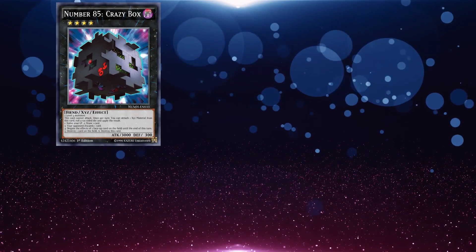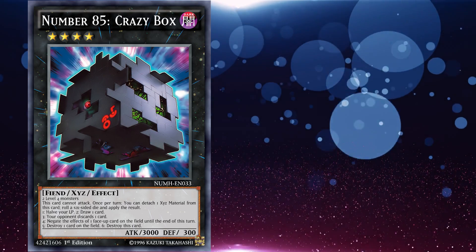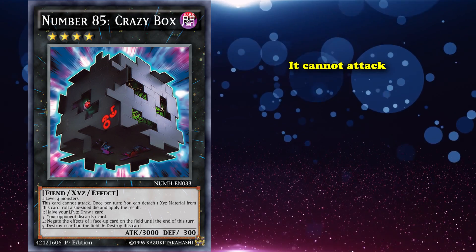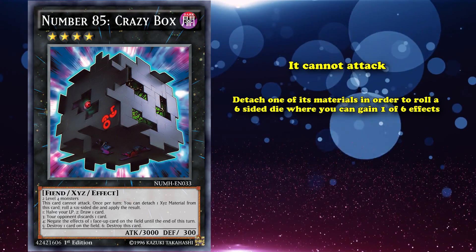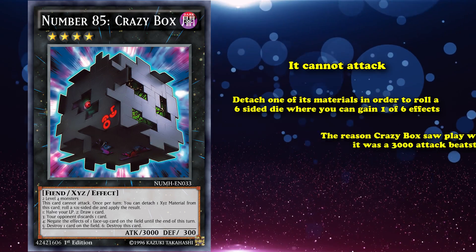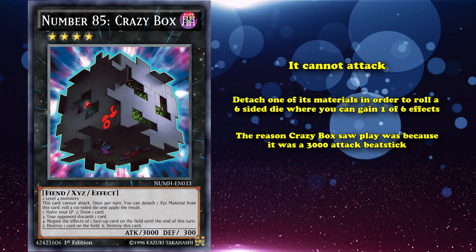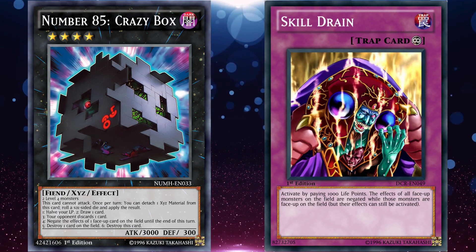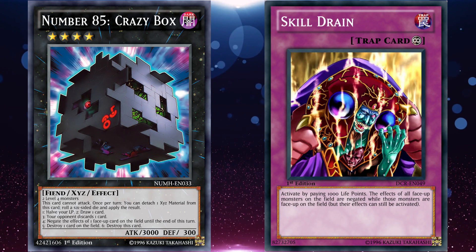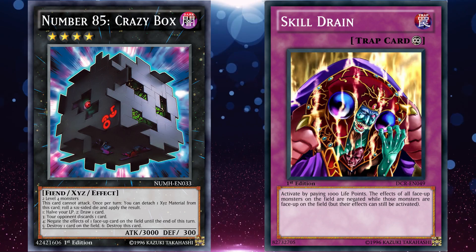Let's start with Number 85 Crazy Box. This is a generic Rank 4 monster with 3000 attack that cannot attack, but has an effect to detach one of its materials to roll a six-sided die and gain one of six effects. Crazy Box saw play because it was a 3000 attack beatstick — you could just have its effect negated with something like Skill Drain to have easy access to a high attack monster on the field. It wasn't really played because of its gamble effect at all.